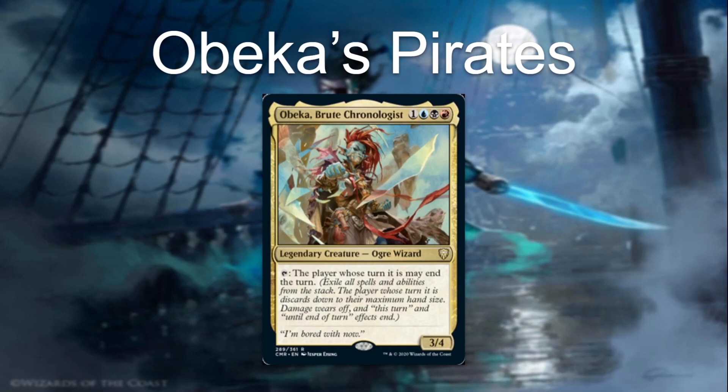Let's explain what Obeka does. For four mana, it's a 3/4 Ogre Wizard. You tap it, and the player whose turn it is may end the turn. That means you're going to exile all spells and abilities from the stack. The player whose turn it is discards down to the maximum hand size, damage wears off, and 'this turn' and 'until end of turn' effects end.